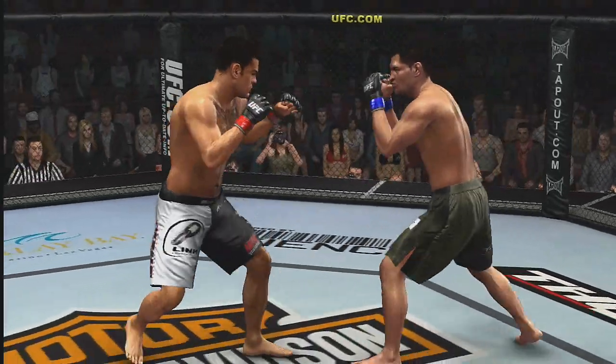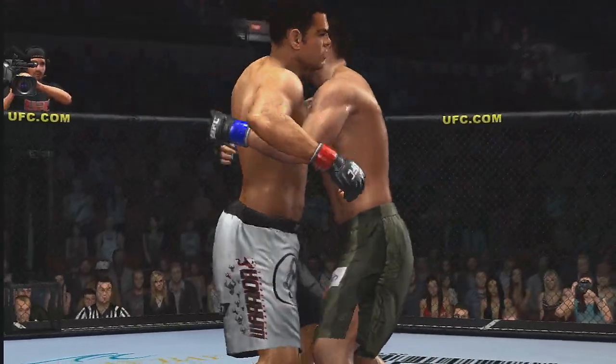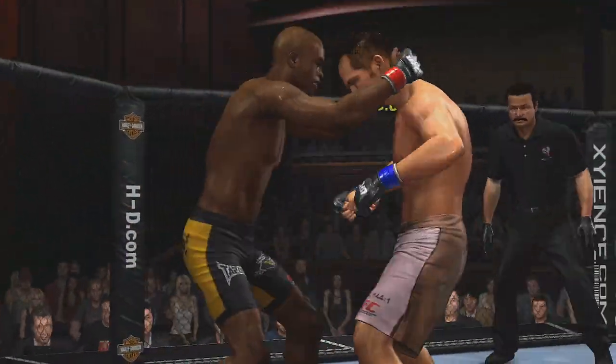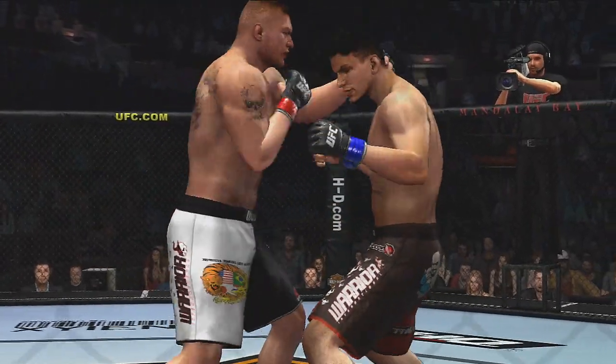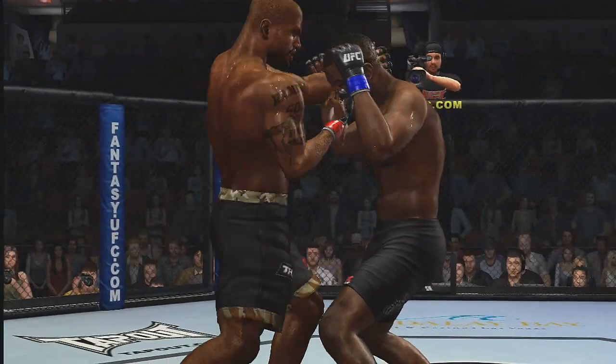While body clinches in UFC 2009 Undisputed make for an incredibly exciting grappling game, you can inflict some real damage with our strike clinches. Unlike body clinches, strike clinching is all about finishing a fight through brutally effective striking.